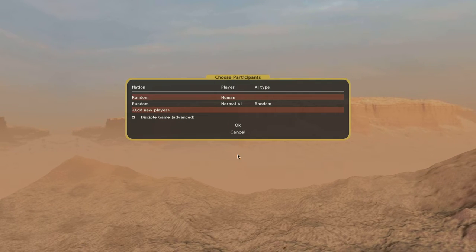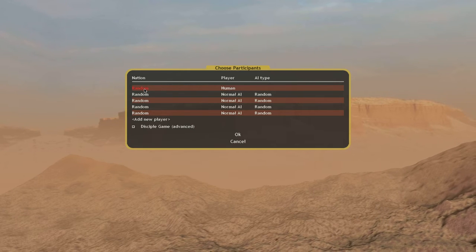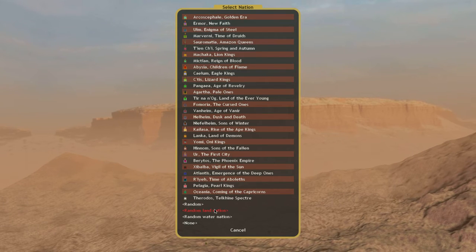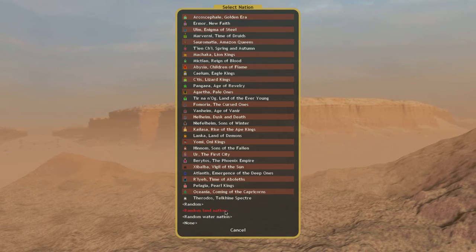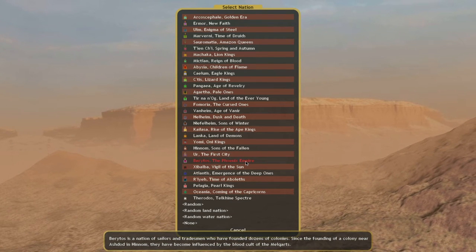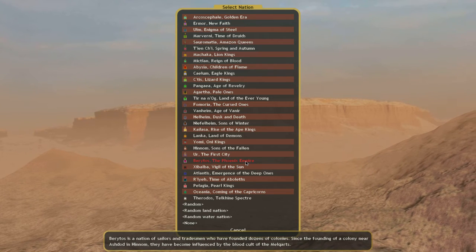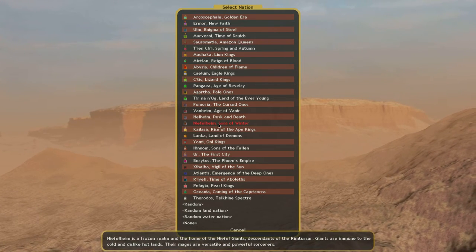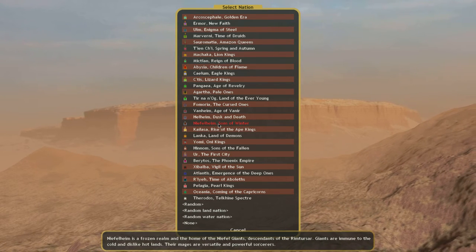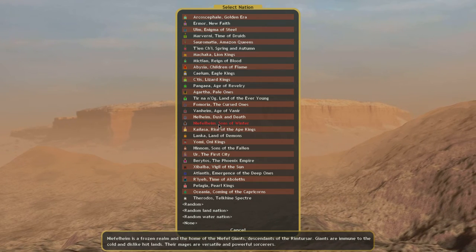We are going to be doing early ages. We're going to add five more people - they're all going to be random, a random land nation. Because I don't think this map will support a Water Nation. And we are going to be a faction that I have not been before - well, except for a little test practice. We're going to be Niflheim, the Sons of Winter.